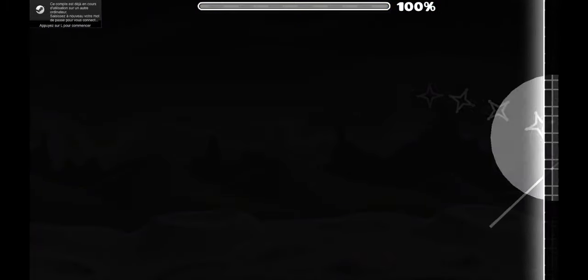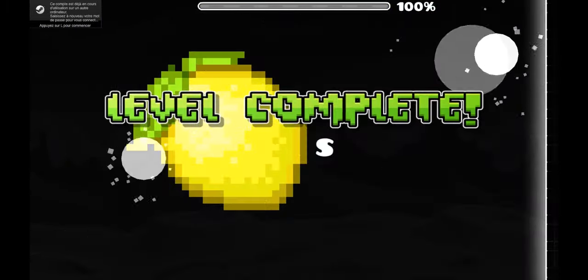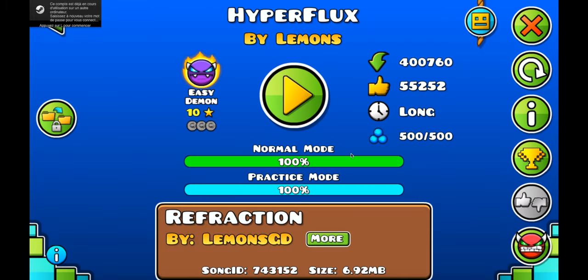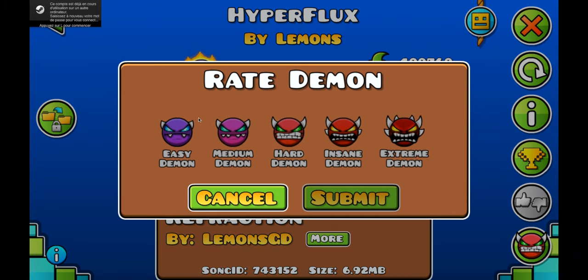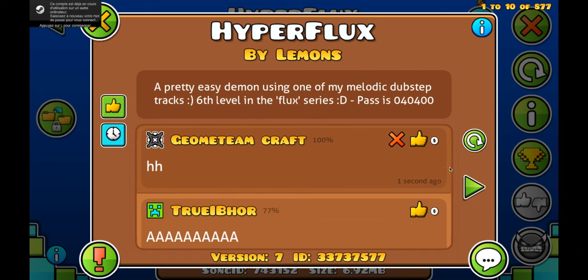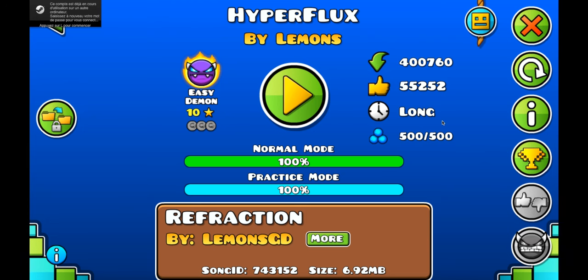GG yes! Oh my god, nice — I thought I wasn't gonna do it. I was kind of raging because I was dying at the beginning, but I did it! Nice, GG. So I don't think it should be easy — 242 attempts, that's definitely medium. The guy got 77%, so that's gonna be it guys. That was Hyperflux by Lemons, another easy demon done. That's the seventh episode. I think I'm gonna try making more of these because I enjoy making and editing them, so yeah, see you guys in my next video, bye!